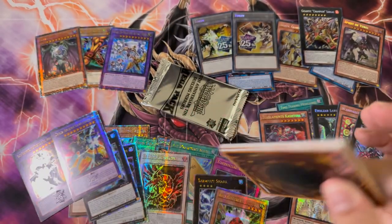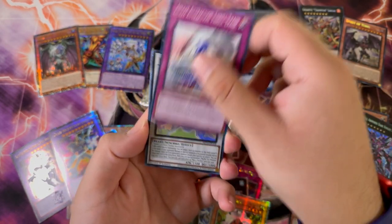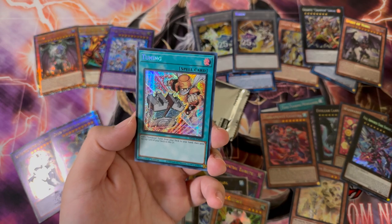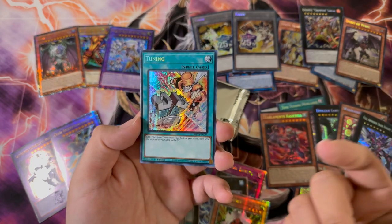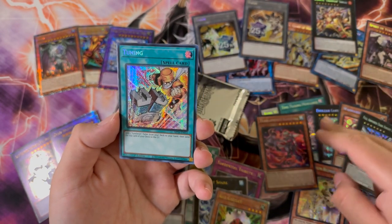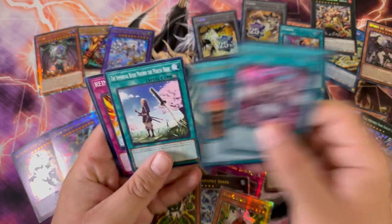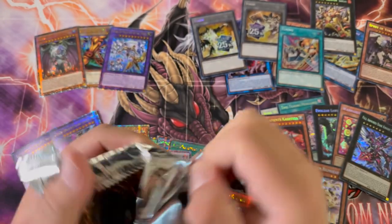We need a couple of those Yubels. I do think this tin is actually going to be fun to pick up. Like, if you see it in stores, definitely pick it up — gamble, 20 bucks, not bad. Tuning — this is the other alternate art. So there's Raigeki, Harpy's Feather Duster, Limited Removal, and Tuning. Tuning kind of looks cool, but Limited Removal has Cyber Dragon or Cyber Ultimate Dragon. And other gadgets — green gadgets. The gadgets are kind of a weird inclusion. Konami's going to be Konami, I guess.